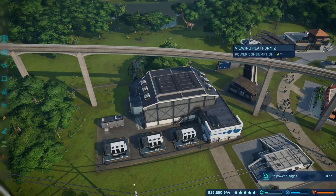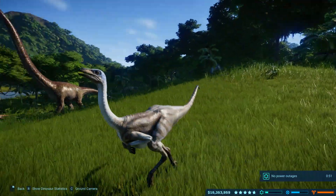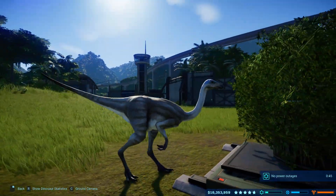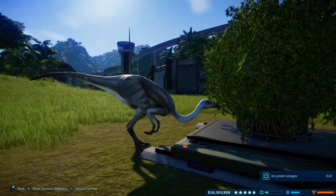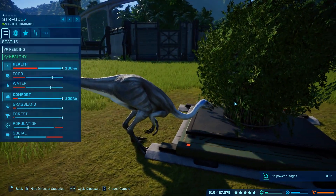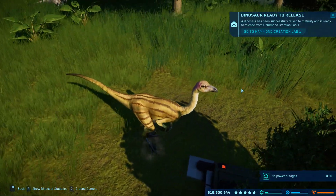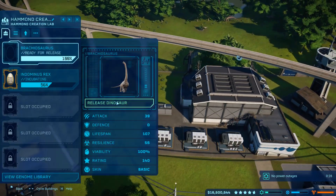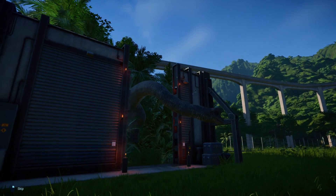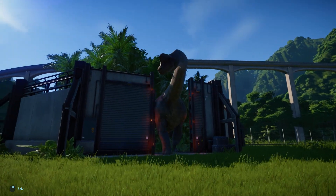Jurassic World Evolution is the basis of a great game, hamstrung by odd design decisions likely brought about by the short development cycle. It truly feels like the game needs another 6 months of development to be the game we — and probably Frontier — really want it to be. For every good thing there's a caveat: the dinosaurs are beautiful but lacking in behaviour and animation variety; the missions are interesting but there's no replayability and the plot is bare bones at best; the islands have their own personality but space is at too much of a premium and the twisters are ineffective. The tone of this review has probably sounded incredibly negative, and that's only because I want to make sure you're all aware of what you're truly buying.